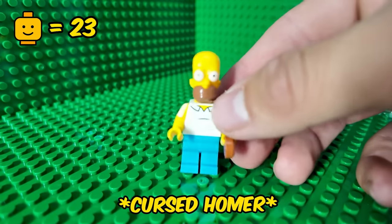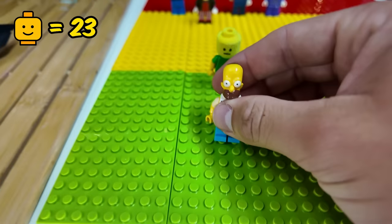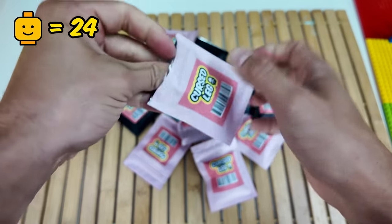What have we got next? We've got Crusty's best friend Homer Simpson. And I don't think Homer's cursed at all — he's literally holding a donut. I wonder what we're going to get in our next parcel. Please be something good.